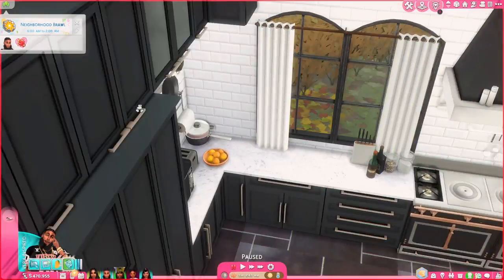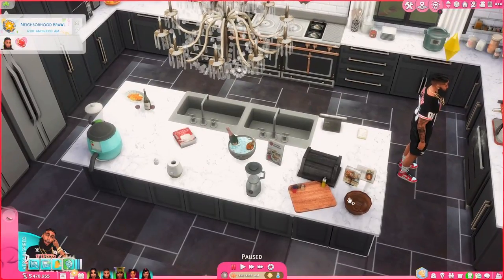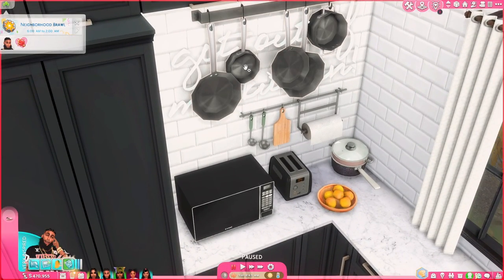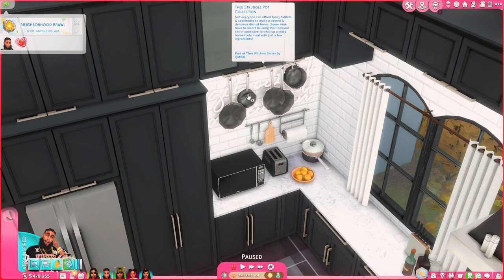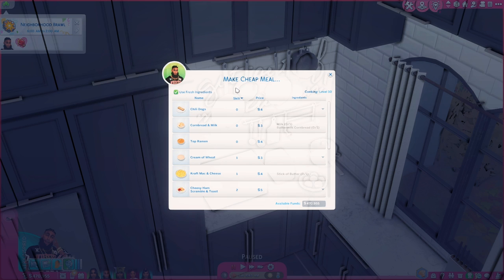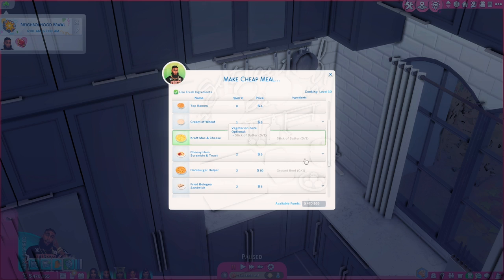I totally forgot to show you guys another QMBB mod that was all the way in the corner. This is the Struggle Pot. 'Not everyone can afford fancy tablets and cookbooks — some Sims have to resort to using their beloved set of cookware to whip up a tasty homemade meal with just a few ingredients.' I really love this mod for realism. In my save file I play on stream — follow me on Twitch — I play with a trailer park gang and they don't have a lot of money, so they gotta eat this.